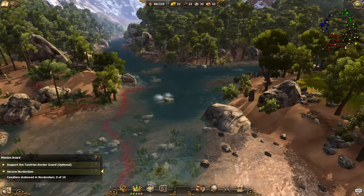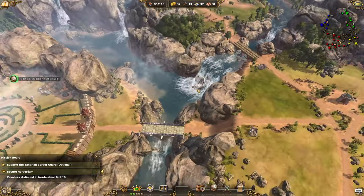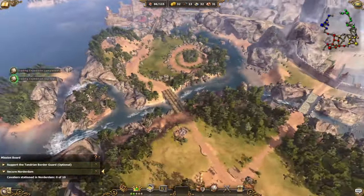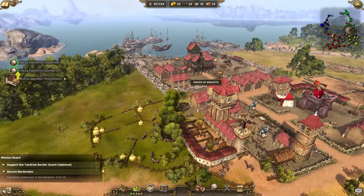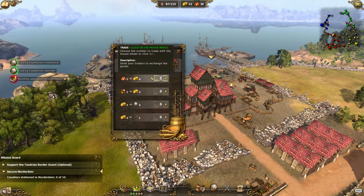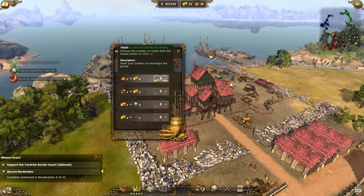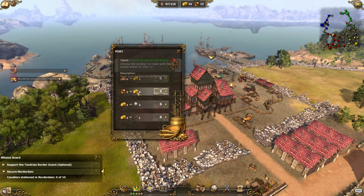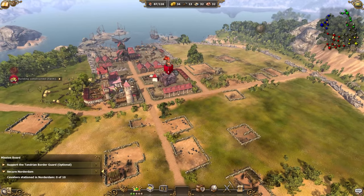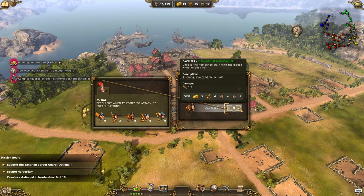Down here we have our port where we can sell garments for quite a nice price. We have lots of garments, so let's sell six more — that's 18 total — for a bit of coin. We're going to need that coin to make some cavaliers.